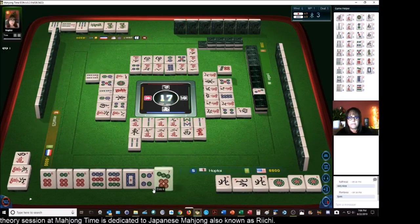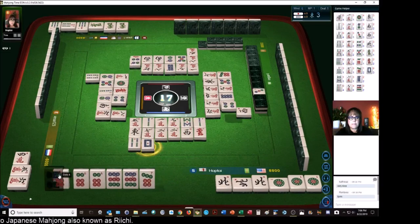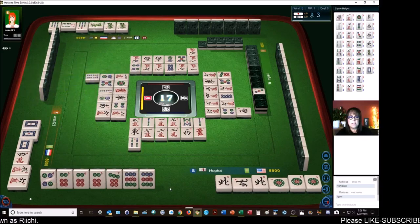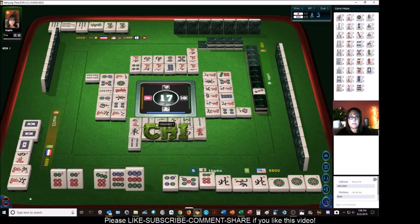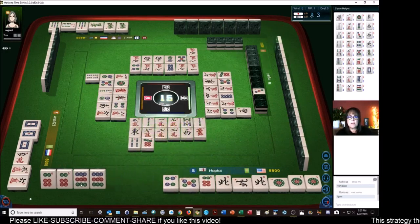Four bamboos. White dragon. Five dots — Chi! Four, five, six. We're on a double wait for six dot or nine dot for a win on Honitsu. Not all Pon, but we do have Dora.